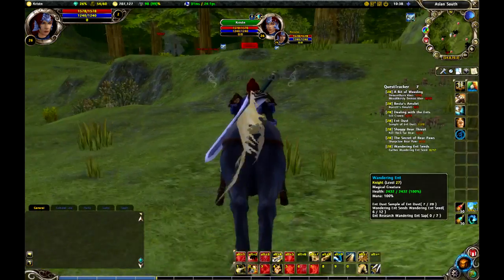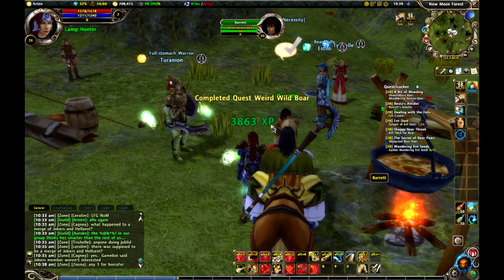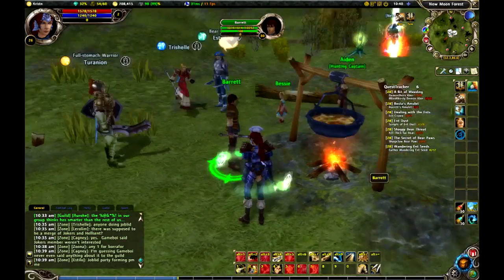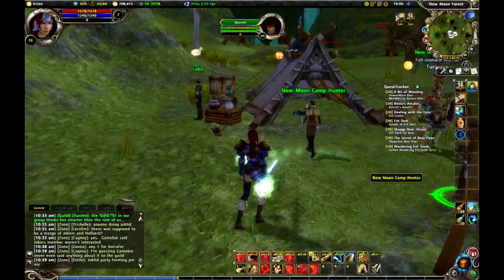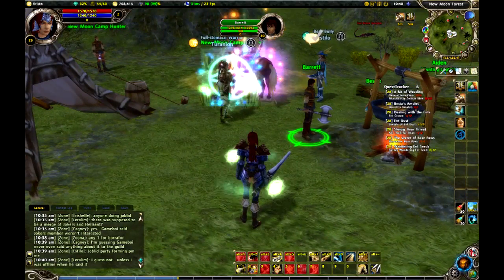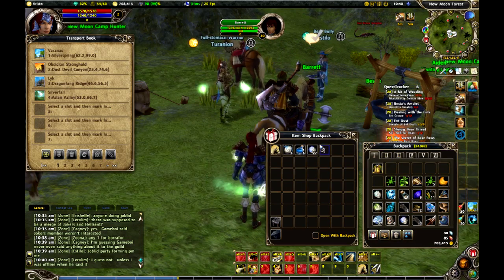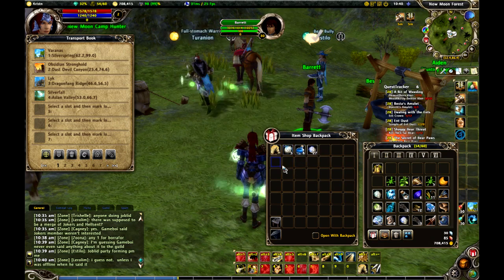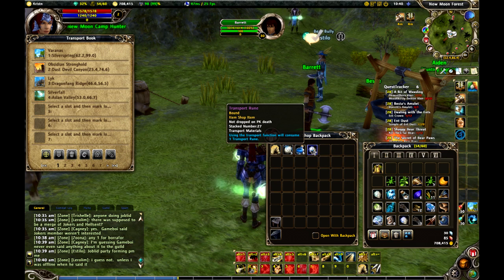Here I am at Barret, and I'm going to go ahead and turn in that quest. Now, if I open up this, you'll see that I've got eight more turn-ins I can do. I can run with my horse back and forth, but there's a faster way to do it — and it's called Travel Runes, through this interface here. These are also something you can get with diamonds, also with Furus coins, so it's free.